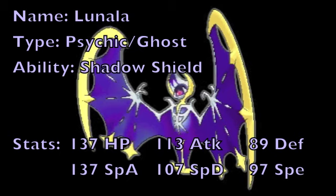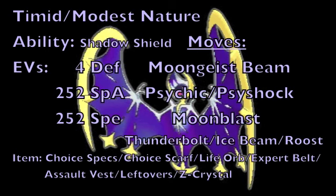Let's take a look at the first moveset for Lunala. We're going to begin by giving Lunala either a Timid nature to boost its speed but lower its physical attack, or a Modest nature to boost its special attack but lower its physical attack. Then we're going to be going with a specially offensive EV spread of 4 Defense EVs, 252 Special Attack EVs, and 252 Speed EVs to max out its Special Attack and Speed stat.